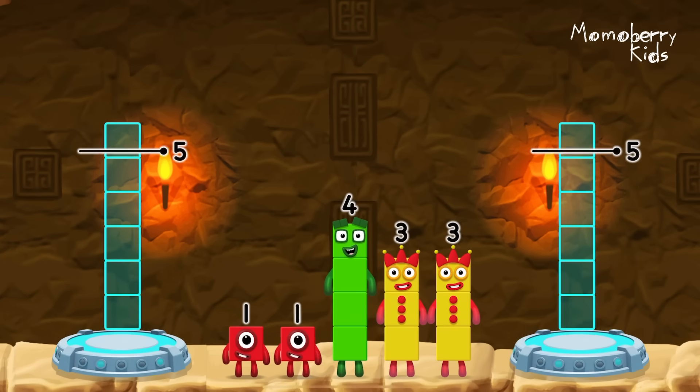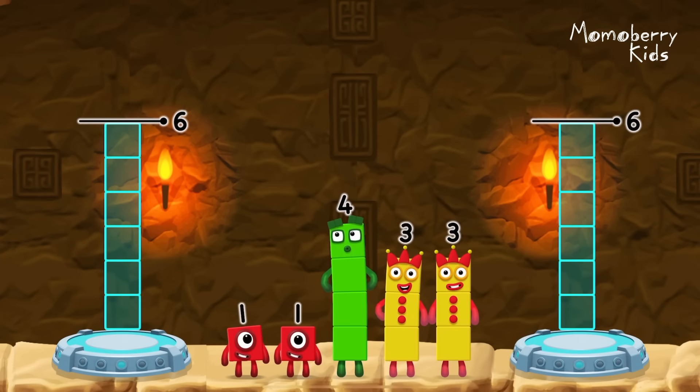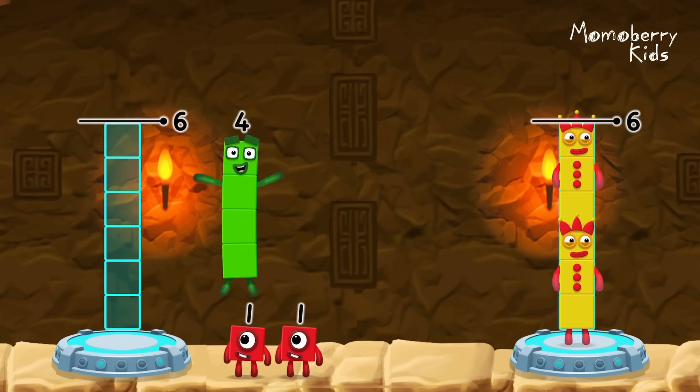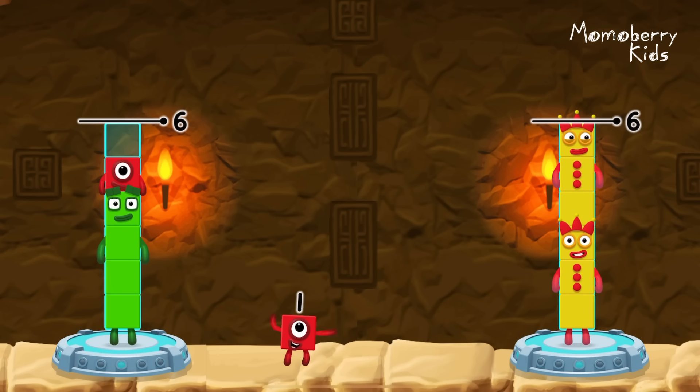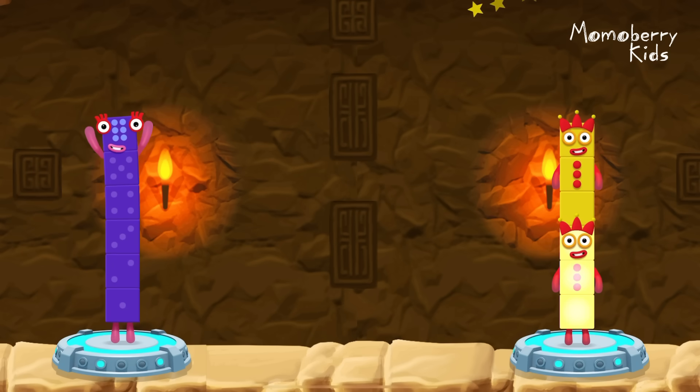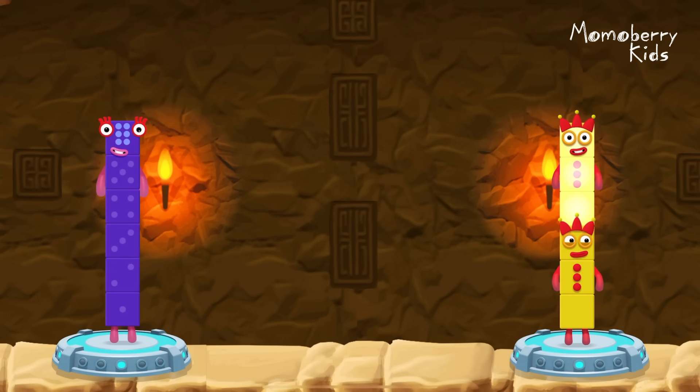Share the number blocks evenly to make 2 groups of 6. 3, 3, 3, 4, 1, 1, 1 — you got it! 4, 1, 1, 3, 3, 3, 3.